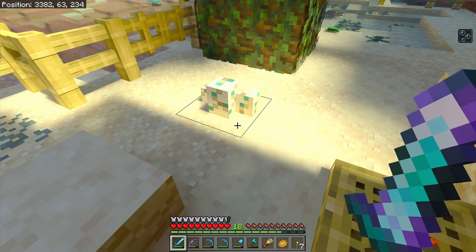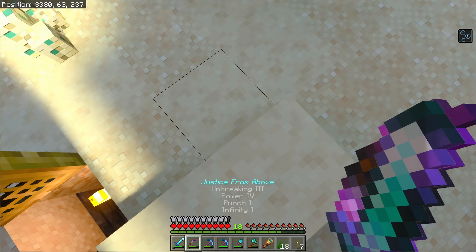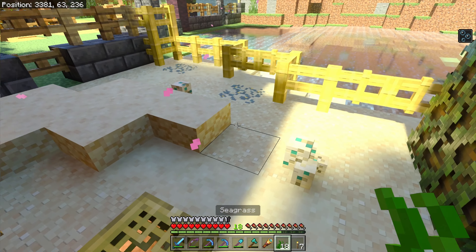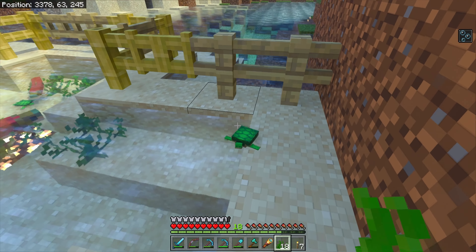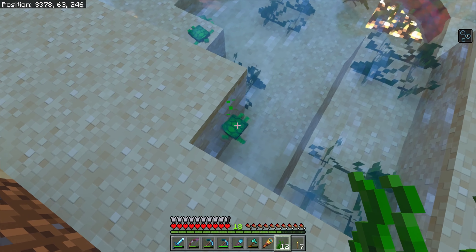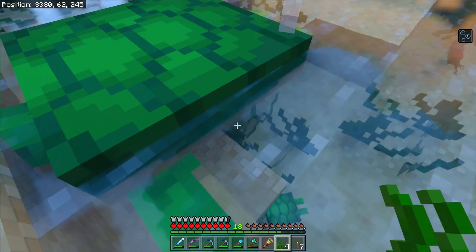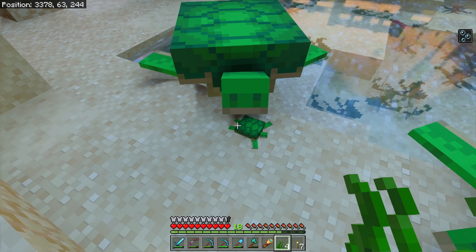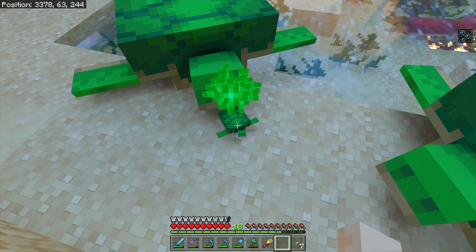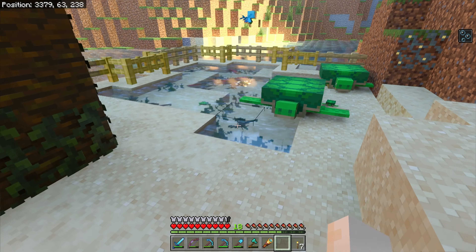I wanted to show you these sniffers — they're tough, they follow me around town. There's three eggs in the note block area! How much grass do we have? What I want to do is get these eggs hatched, get the scoots, and then tie up the allays. Let's do this — come here little buddy, you want some grass? There we go, got one. There's two more in there — awesome, just good timing.